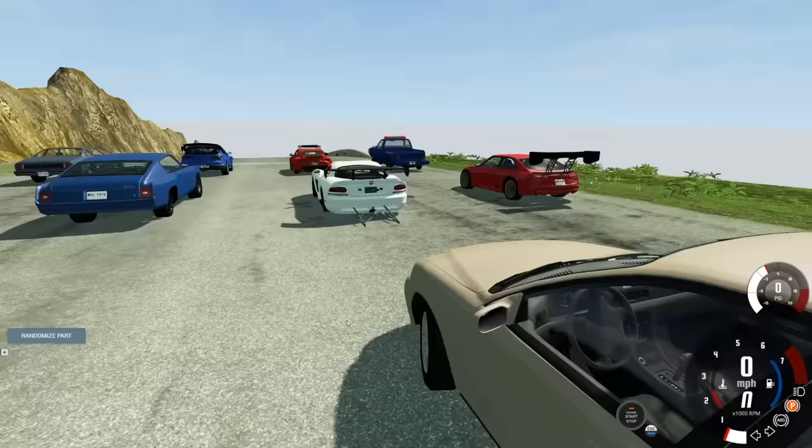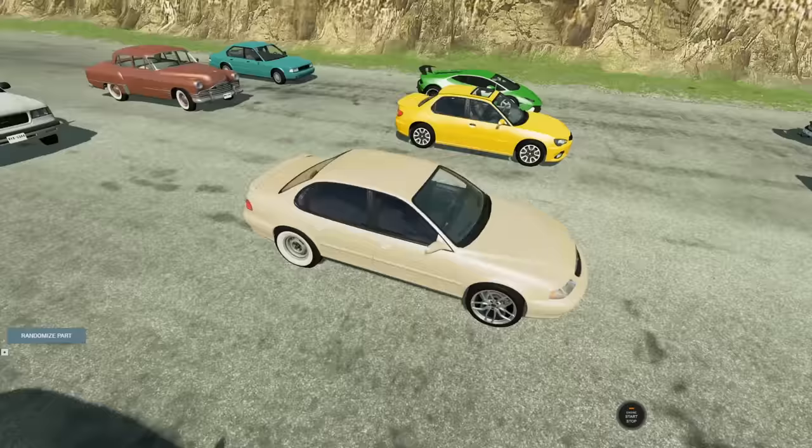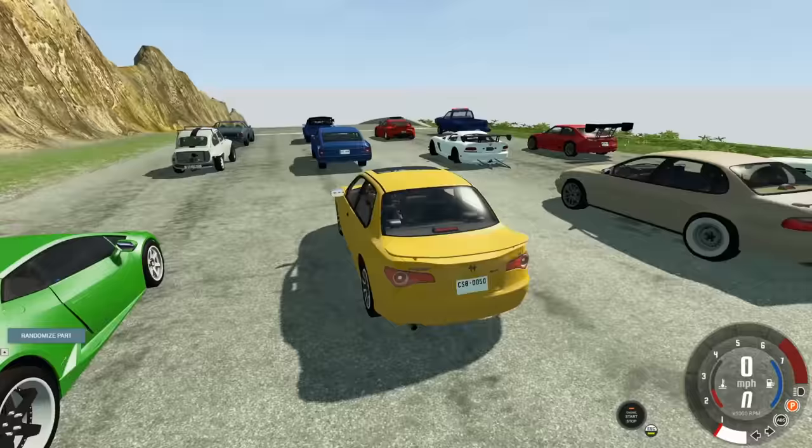All right, next vehicle. Let's go ahead and randomize here. Oh, what the heck is going on there? It looks like it swapped out the hood for something like a big air scoop. Next car and randomize — okay, this one looks normal. It really just replaced the back tire. All right, next car.